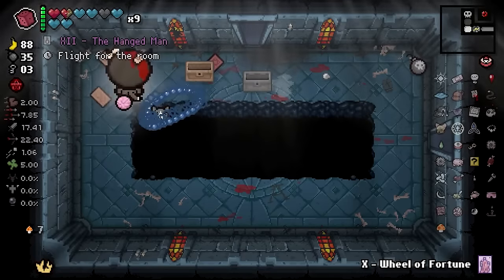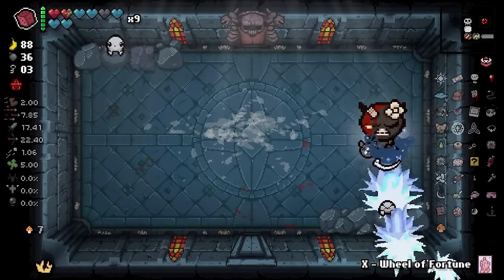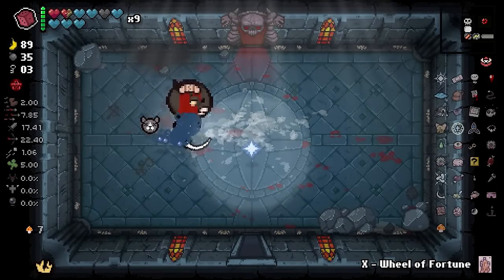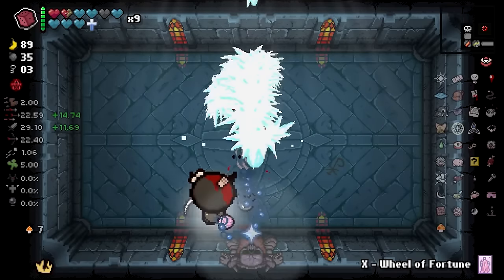Reverse Hangman, Normal Hangman, Tower card — don't care, not useful at all. Maybe Small Rock? I mean we could double roll it. Nope — unlucky. Alright, let's go fight Isaac.